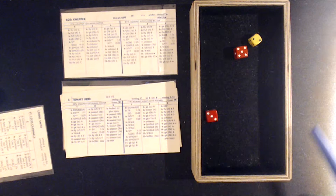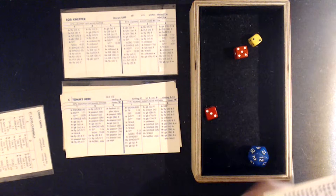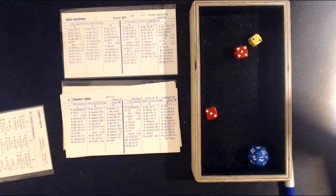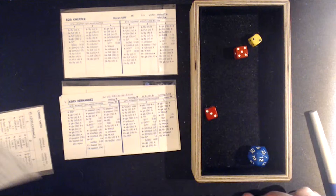Herr is an A base stealer, and there he goes — he is safe. Alan Ashby is a plus-two arm, so he's safe for sure, not even close at second base. So Tommy Herr singles and steals second, setting up in scoring position for Keith Hernandez.